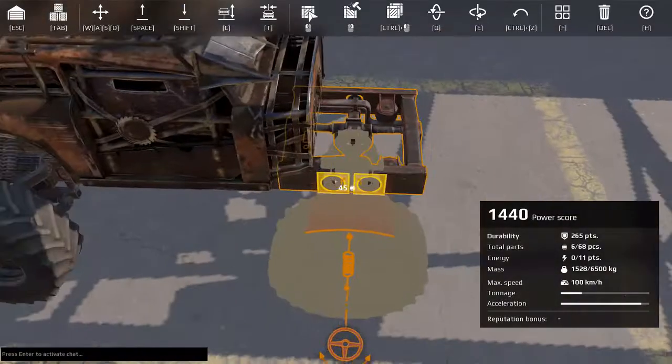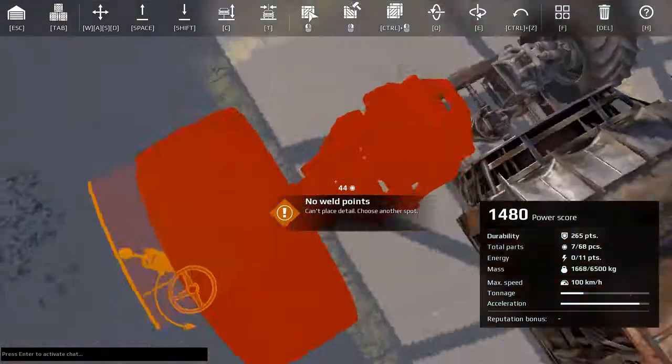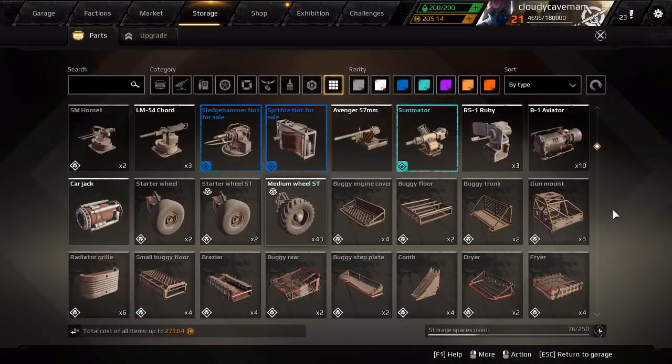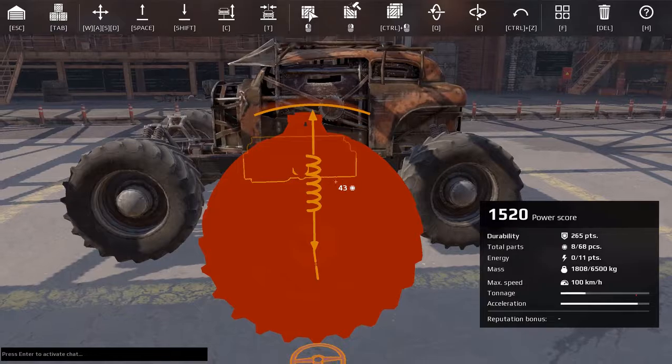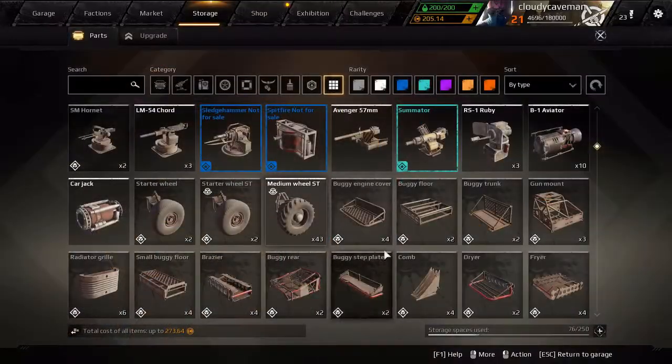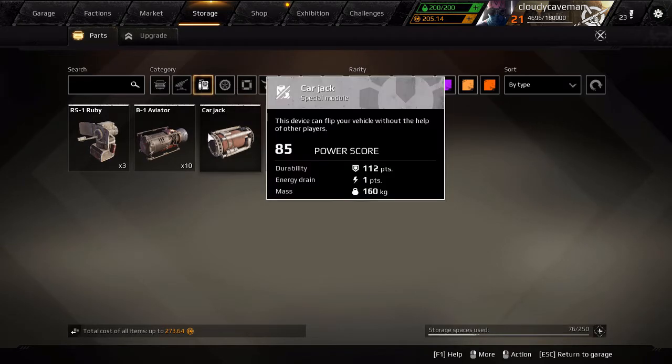Get some medium wheels with steering. I'm doing four-wheel steering because if you knock a wheel off it's best to have it. Let's go in here and see what we can do.